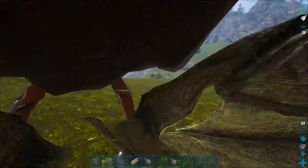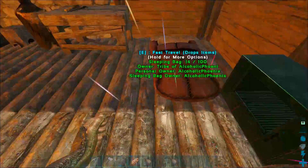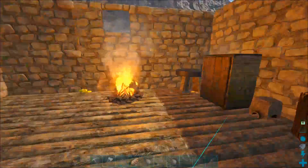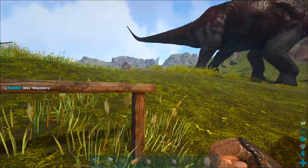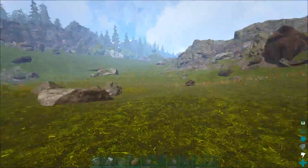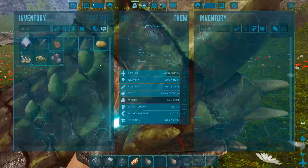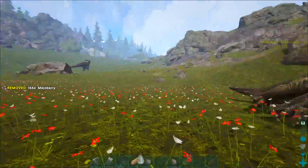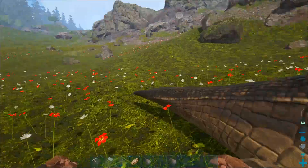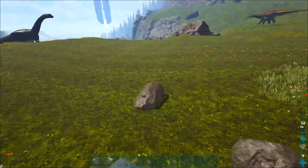I can't believe that 151 in the head because of his like armour-plated face. I need berries — that's what I'm looking for. Mejo berries. Sweet. So he's not going to be a super high level, but we only need him just to grab narco berries so we can tame better things anyway. It's all he's going to be used for. He's a berry bitch and that's it — just a berry-gathering bitch. He's still a bitch.